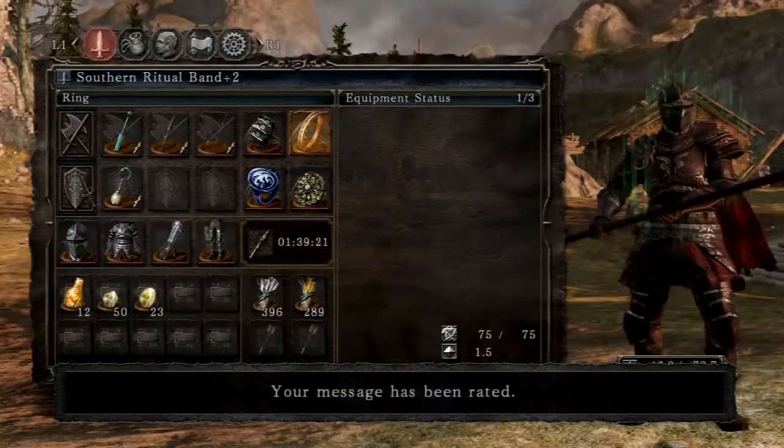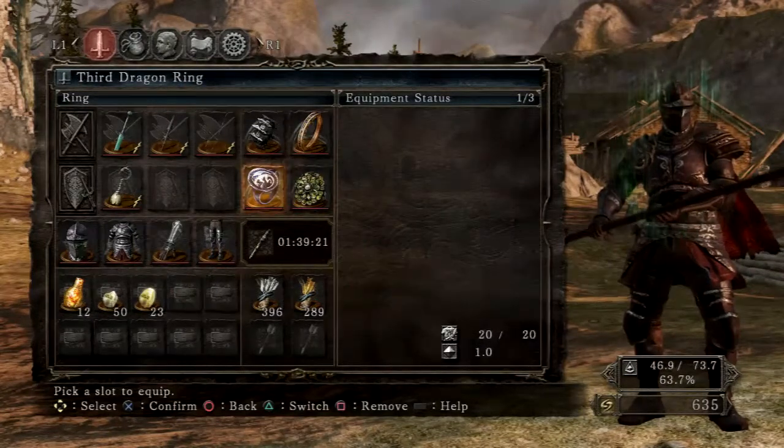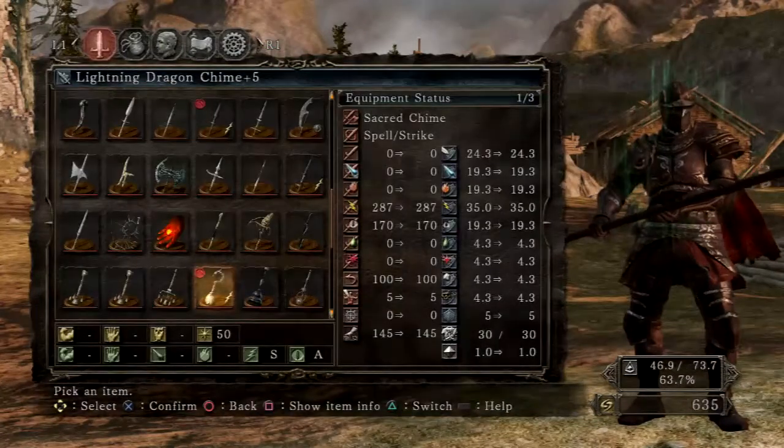I have the Southern Ritual Band plus 2, the Chloranthy Ring plus 2, and the Third Dragon Ring. I'm using the Lightning Dragon Chime. This requires 50 Faith to use but is a very nice chime.